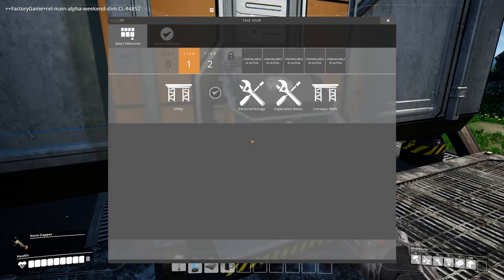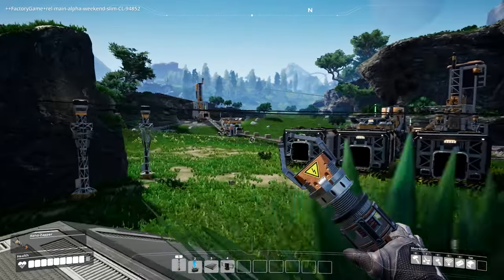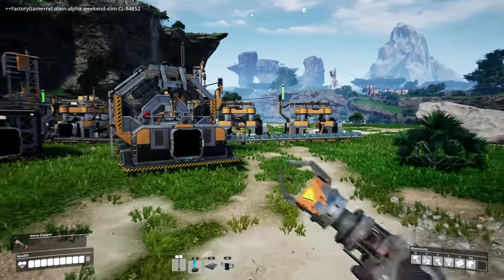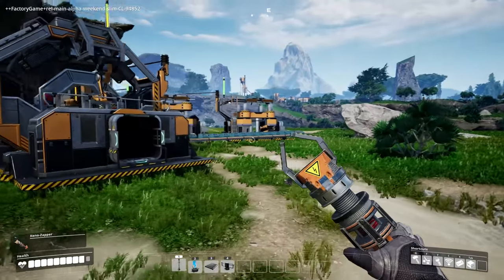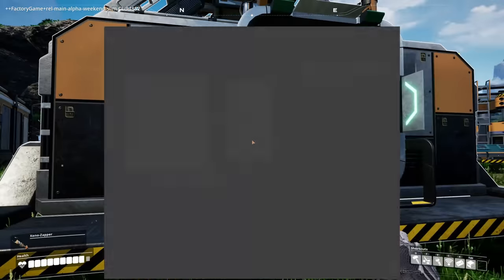The first thing I want to do is upgrade my biomass and optimize my currently disgusting-looking factory that a lot of you are probably already complaining about, even though I haven't seen your comments yet. They're probably complaints. But we have everything pretty much being automated right now, including reinforced iron plates.